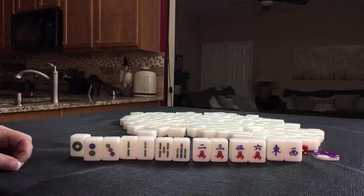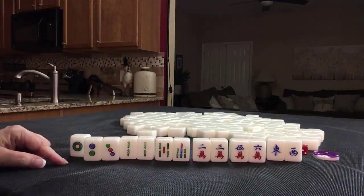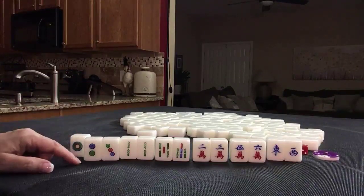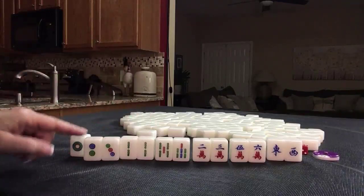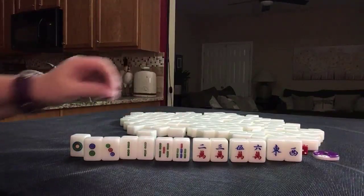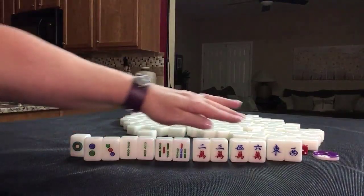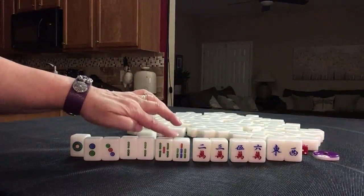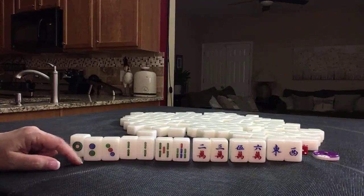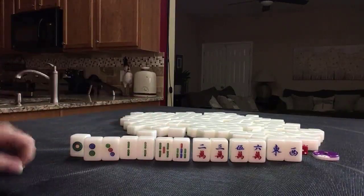No honors would be five. Here's a pair. I think we would have to do it concealed for two points — that's number 62, concealed, two points. So that's seven, and then our wait would need to be edge, closed, or single wait. We have our pair here, so we would need to plan it so that we have either an edge or a closed wait. Maybe here — six Bam — because this is a side wait, side wait, side wait. We would need the six Bam for our wait, and that would be eight points: all simples, mixed double chow twice, concealed, closed wait.